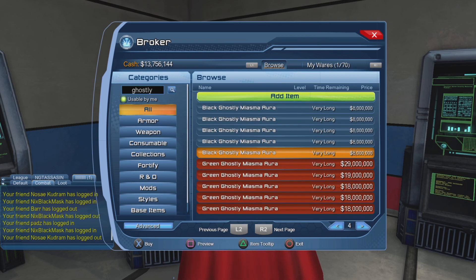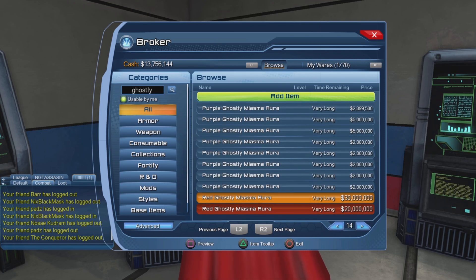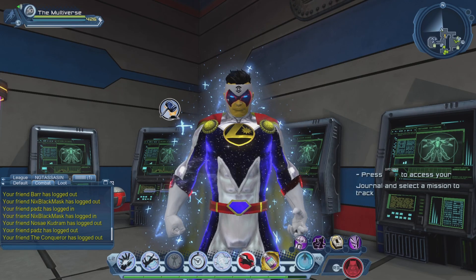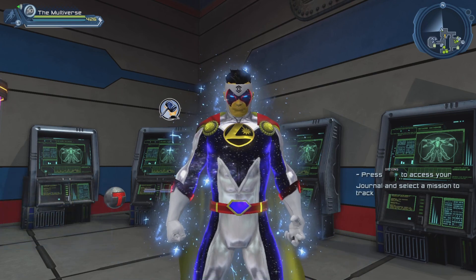For the ghostly auras, the prices went way down earlier today. I saw the black ghostly aura as low as 3 million at some point. Now the green one is 1.8 million, the purple one is 2 million, and the red one is 2 million as well. So if all you want is the ghostly auras, just buy them from the broker — don't open a booster bundle for that.